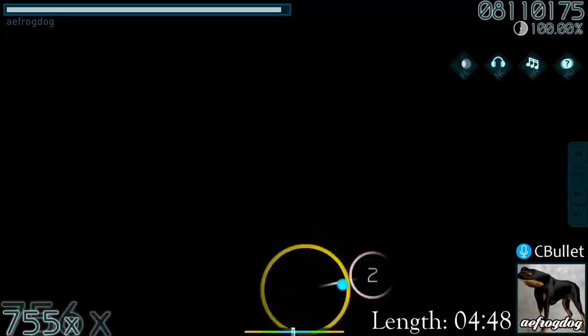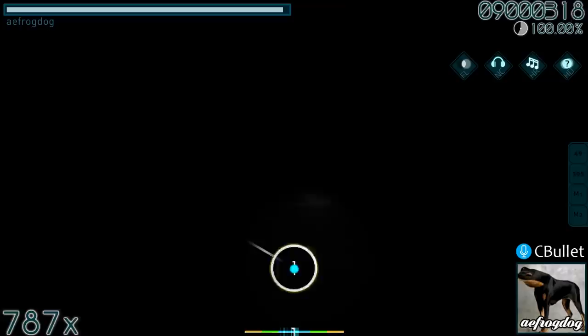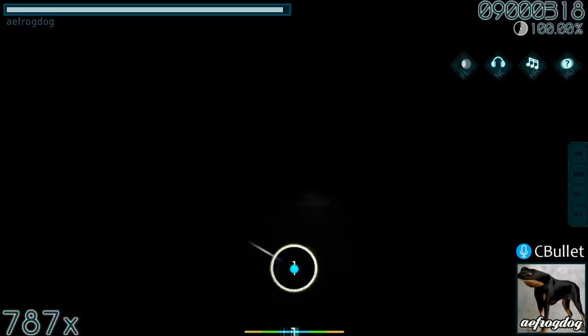Playing a 5 minute long map with Flashlight is obviously really difficult as is, and it becomes even harder if you're trying to hold a double S. Combine that with AR 10.8 and you get this score. This FC on Kimi no Hitomi ni is a testament to AEFrogDog's skills with Flashlight, Accuracy, and Nerve Control.